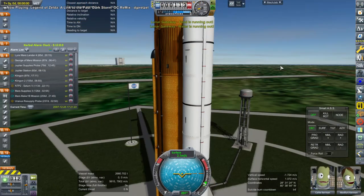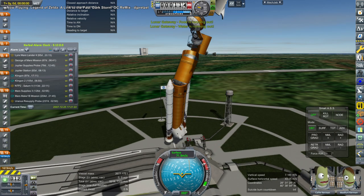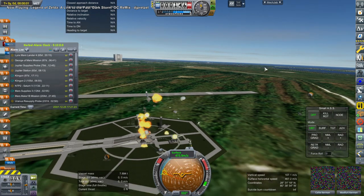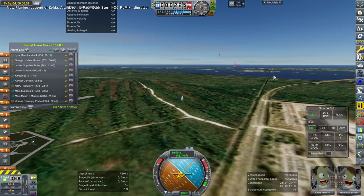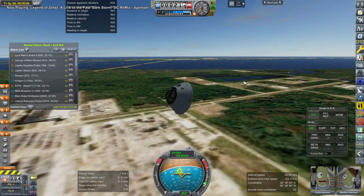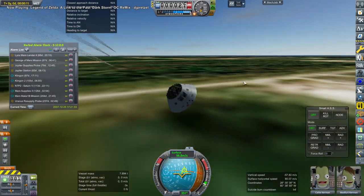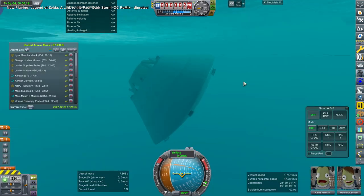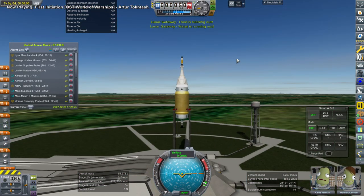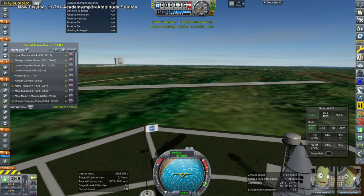Then this happened. Oh wow, no! It's the right pad! It splashed down. But that's not the kraken I'm here to report on. That's actually a very typical rapid unplanned disassembly in Kerbal Space Program, as I'm sure you'll all agree.